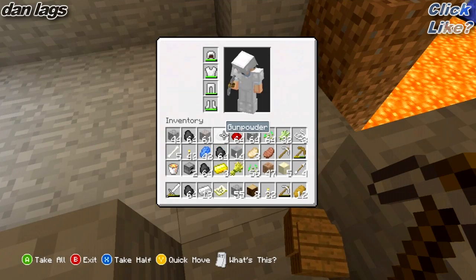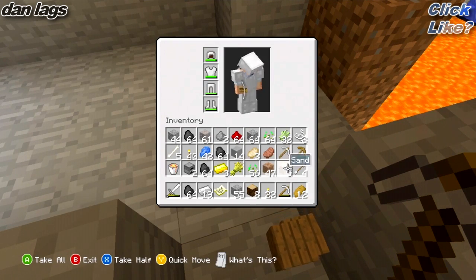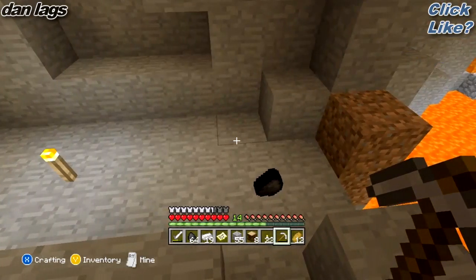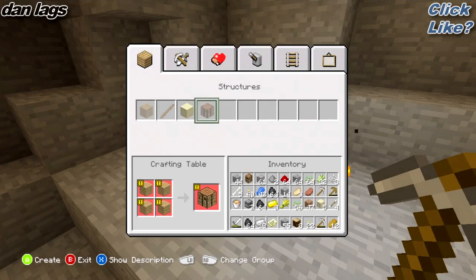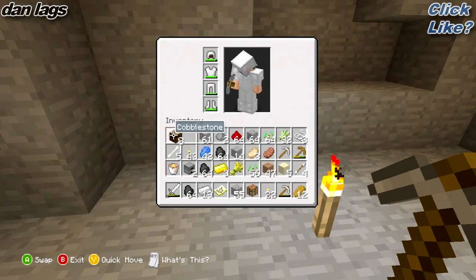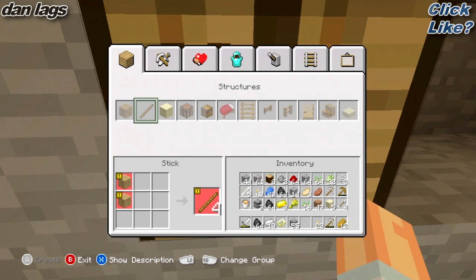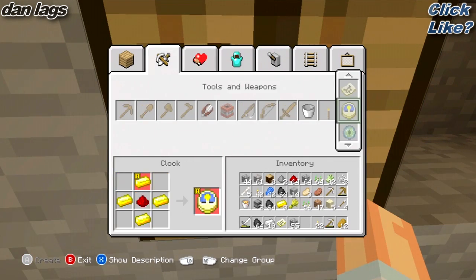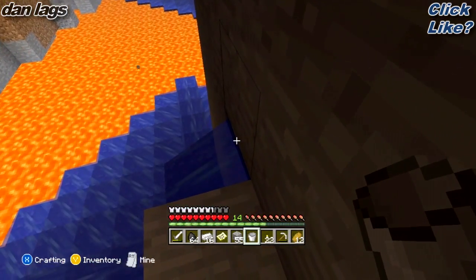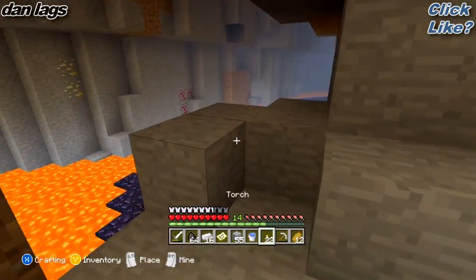I need gunpowder. I don't need lapis lazuli. I don't really need gold. I don't need all this coal — that's just too much coal. Now I can make a crafting table. Let me put it down right here. I need to make myself another bucket and grab that water. I can leave that crafting table there for now because I'm gonna be here for a while.